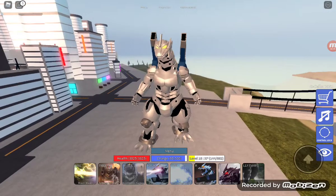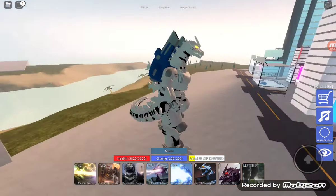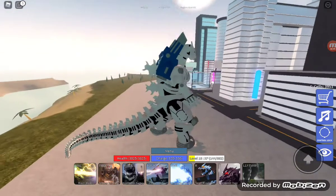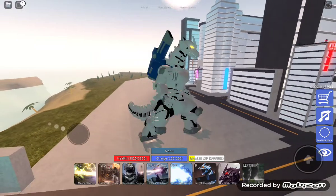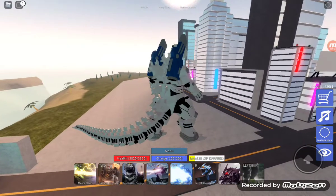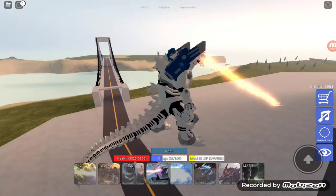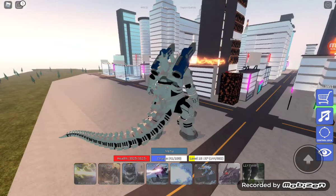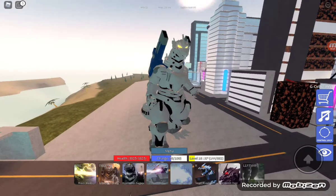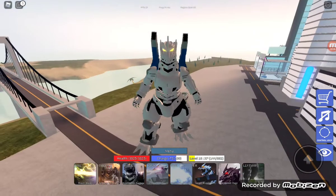Now this power is called Mazer Bolt — it's like an atomic breath. Every Godzilla in the movies has to have some atomic-type power, and that's his. I'm not getting G-cells because I'm in a private server, just so you know.